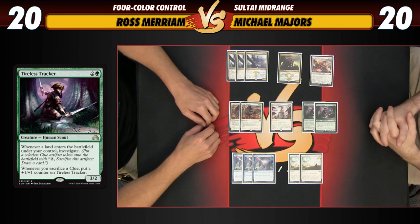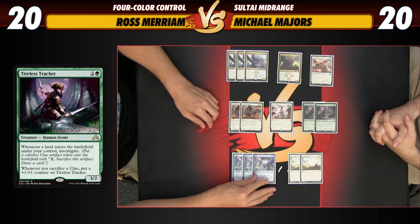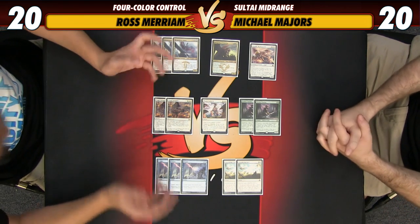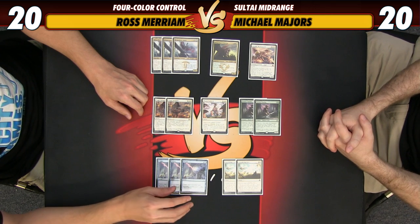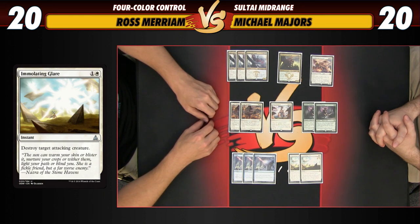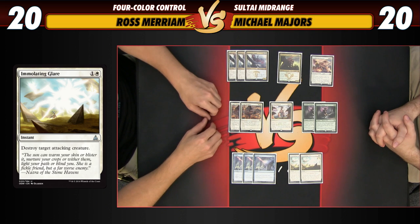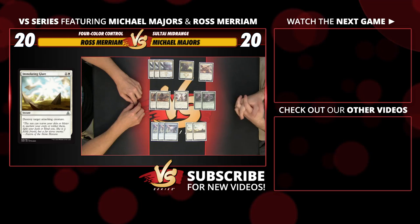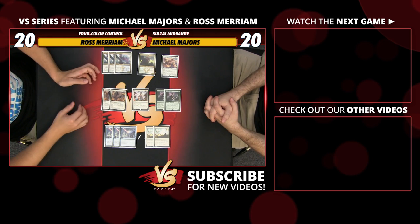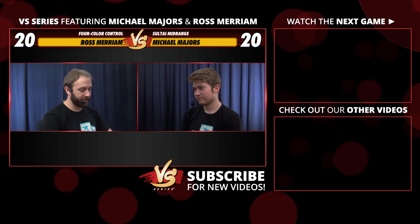The bottom rows of the sideboard have a bit more interaction. Negates come in against removal-heavy decks. Immolating Glare is a nice cheap removal spell against aggressive decks and is also an instant to help trigger delirium for Descend Upon the Sinful — which matters in a deck that doesn't have a lot of instants. That might be the reason it's here over Declaration in Stone. The sideboard looks really sweet overall, with a lot of powerful cards to swap in and shift between being more of a ramp deck or more of a control deck depending on the matchup. Let's see how it plays in the games!